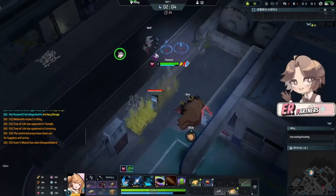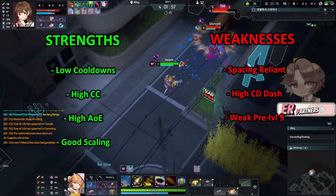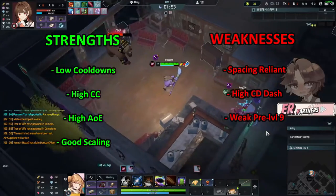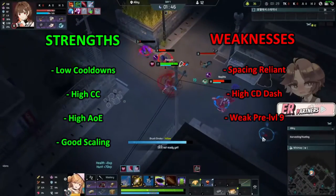Tia is one of Eternal Turn's battle mages. Many of her strengths rely on the ability to CC the enemy with high AoE damage abilities, as well as having very low cooldowns and being granted with really good scaling based on levels. Some of Tia's weaknesses are the fact that she is so spacing reliant, so if you don't have a good spacing fundamental, it could become pretty hard to pilot.